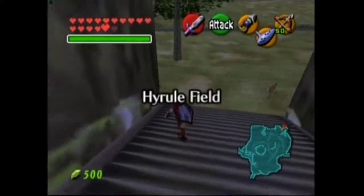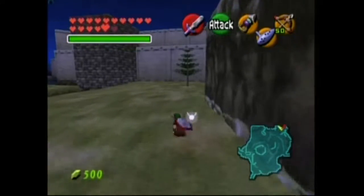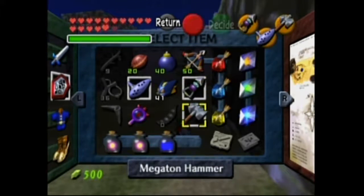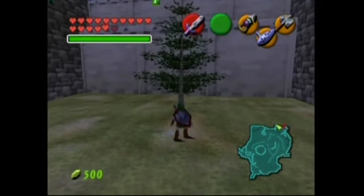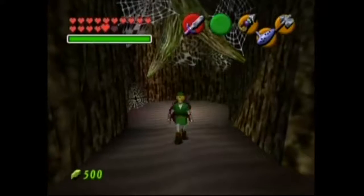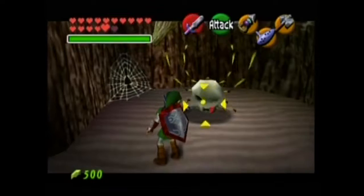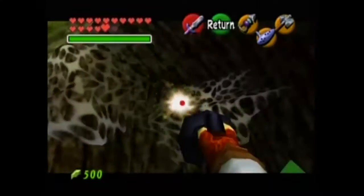So in Hyrule Field, I should probably use Epona. By this tree, there's going to be a hole. We can either use bombs or the Megaton Hammer to open it. I'm just going to use the Megaton Hammer because it's kind of cheap, so I'm just going to not waste bombs. Down this hole, it's going to be kind of an ugly patch of webs. And there we go — we got a Skulltula come out. Somewhere in here there should be a Gold Skulltula. Yep, right there.